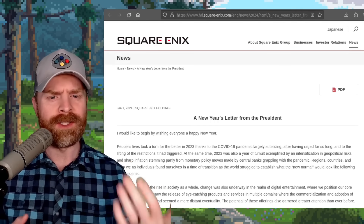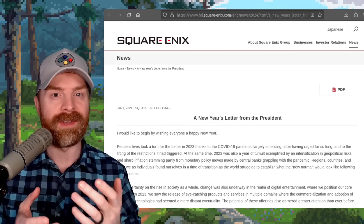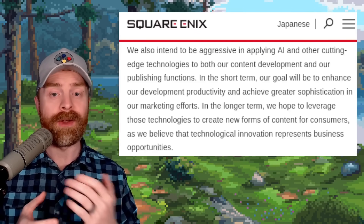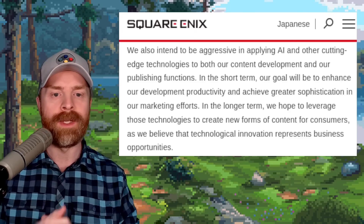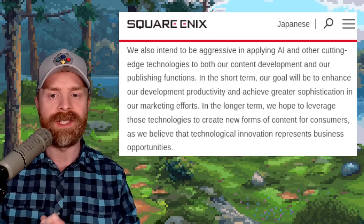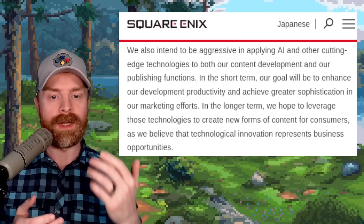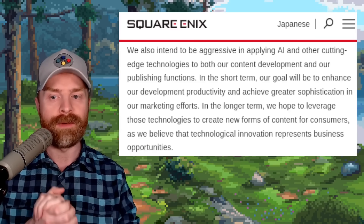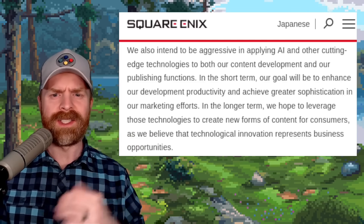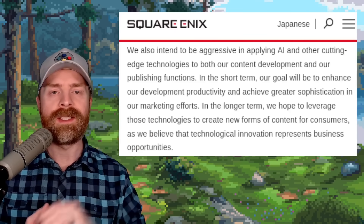Next, Square Enix just posted their New Year's letter from the president, and it appears that in 2024 they're going to be heavily diving into AI. They say: 'We intend to be aggressive in applying AI and other cutting-edge technologies to both our content development and our publishing functions. In the short term, our goal will be to enhance development productivity and achieve greater sophistication in our marketing efforts. In the longer term, we hope to leverage those technologies to create new forms of content.' The way I read this is that in the short term they plan on cutting developers and saving money by replacing them with AI — though I could be wrong.